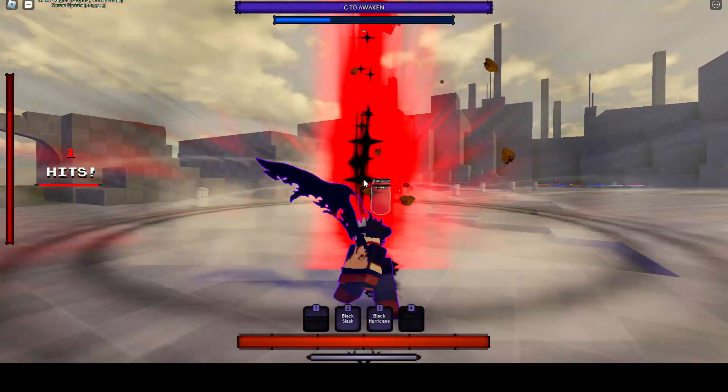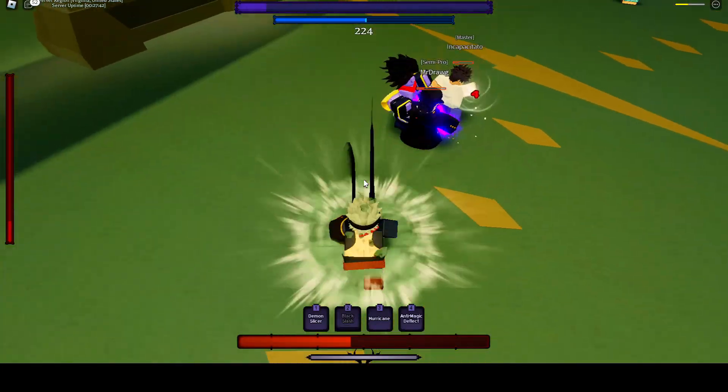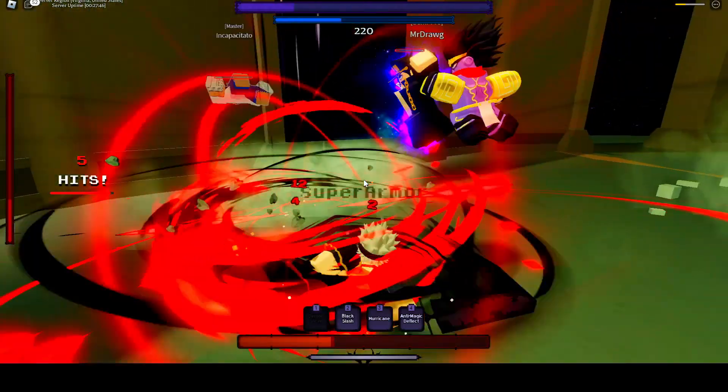One of his Black Slash moves is slow, but it has good range and does big damage. All in all, Asta's gonna be a fan favorite character when the game comes out — he's a pretty solid character to use.